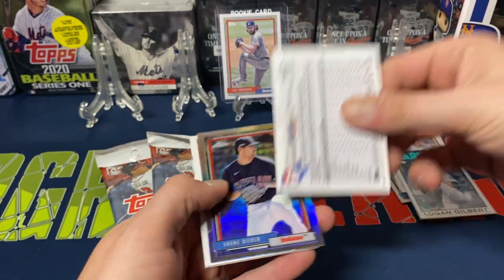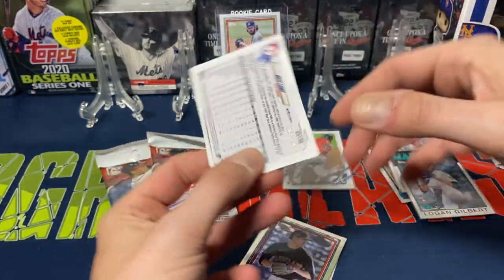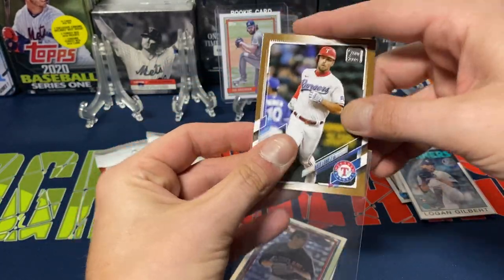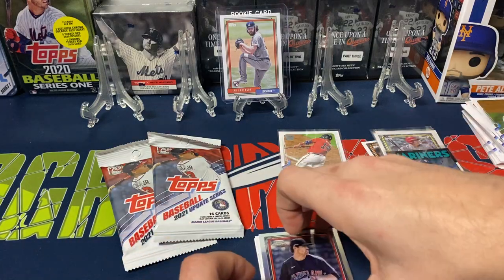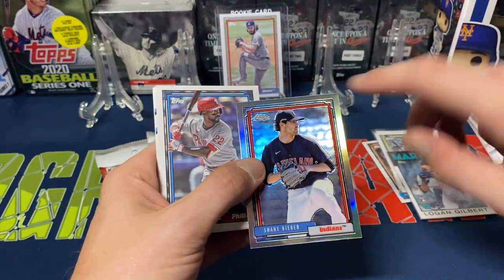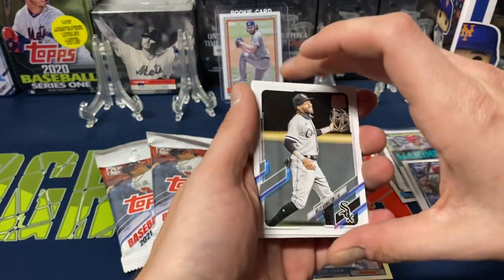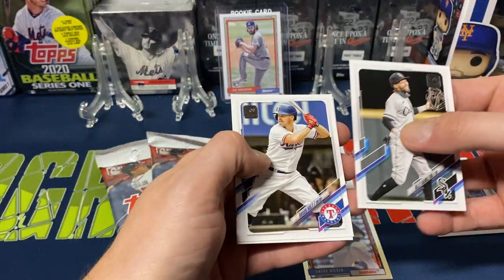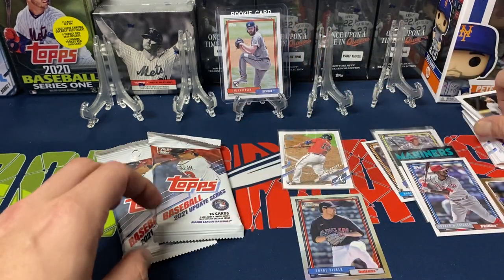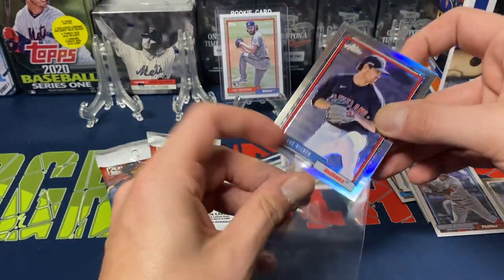Then we do get a Gold — Nate Lowe, number to 2021. And then we get a Chrome 92 design, which these actually look really sharp — these Chrome ones. Shane Bieber. I think this is going to be a set I'm going to have to put together. We got a McCutcheon 92 design, Billy Hamilton, Brock Holt, Tajon Walker, and Chris Gintins. Yeah, these Chrome ones are really nice. I think this is going to be a set I'm going to have to probably piece together for sure.